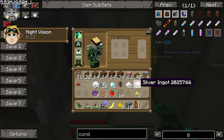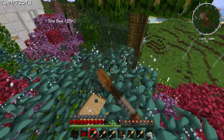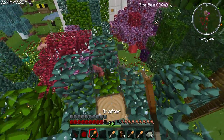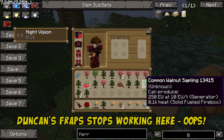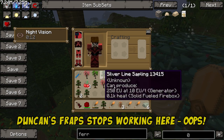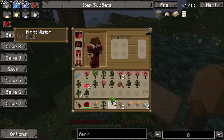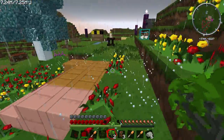I'll make as much electrum blend as possible and bring it back. Oh, I may have crashed. So this is what I was looking for - some different trees I can replant. A common walnut! Got two common walnuts. Let's go plant these somewhere else.